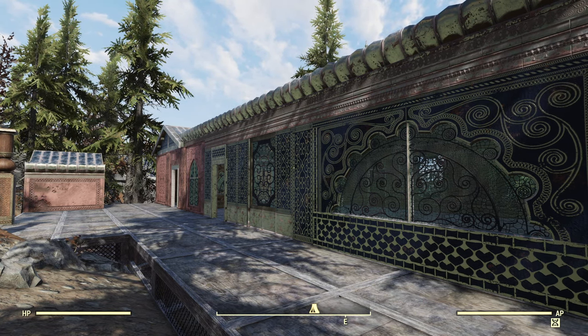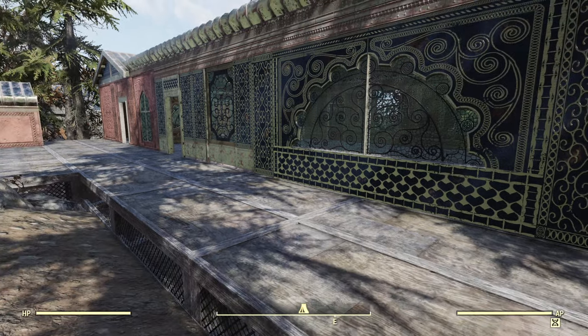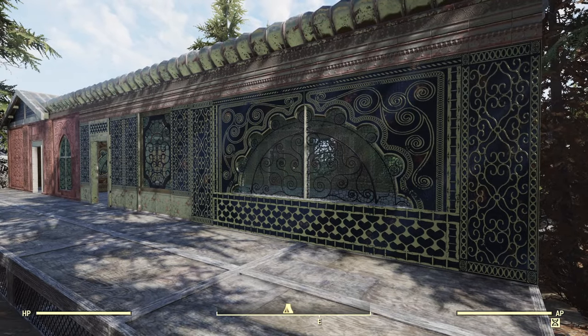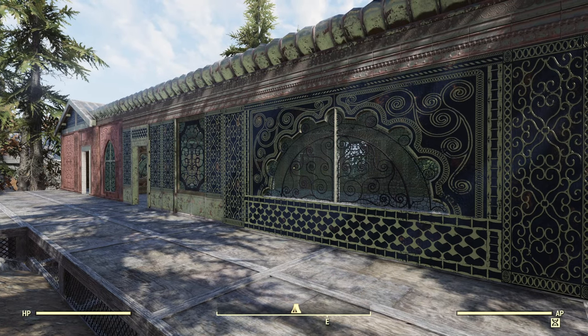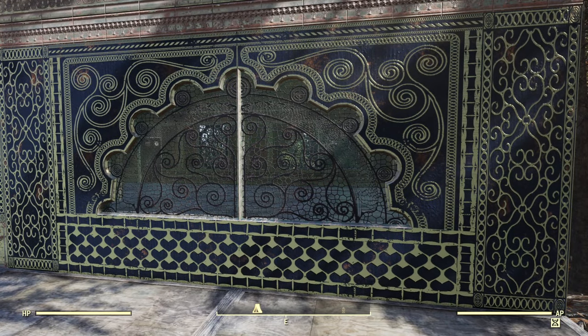This week we have the Palace of the Winding Path set. Surprisingly, this actually comes with quite a few different wall panels and different materials — you've actually got seven wall panels. I hope they keep up that style of lots of different ones.